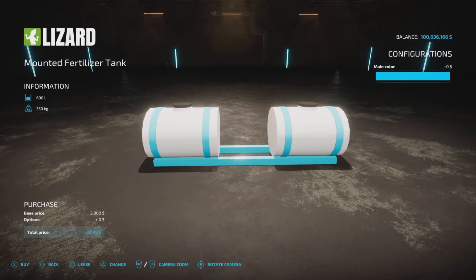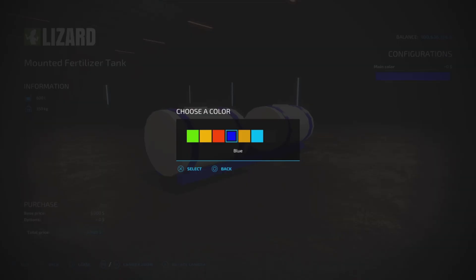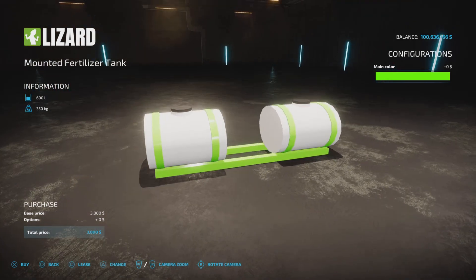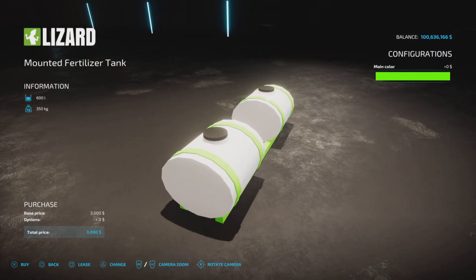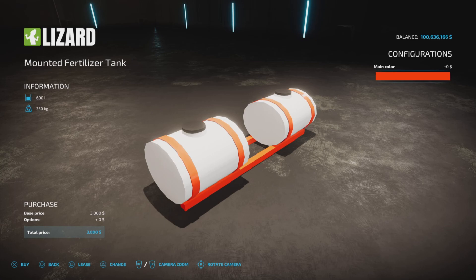The blue matches the Spirit of 76 and the green matches the Steiger, but there's no pink option for some reason. Changing color doesn't cost anything extra.